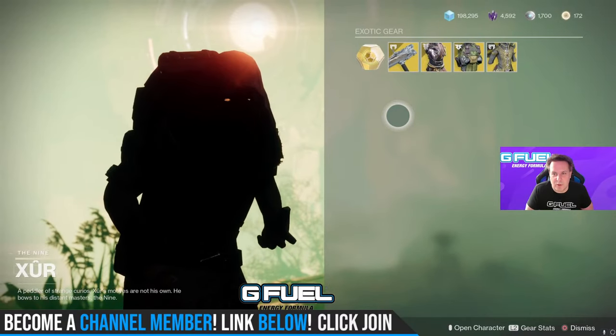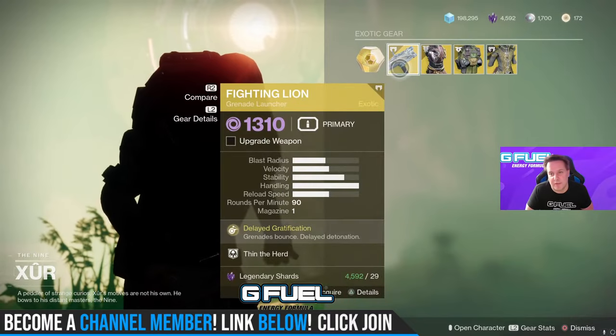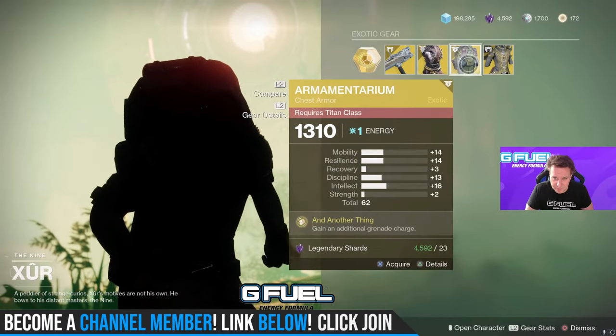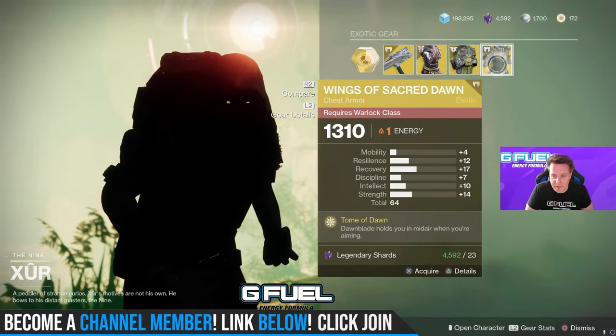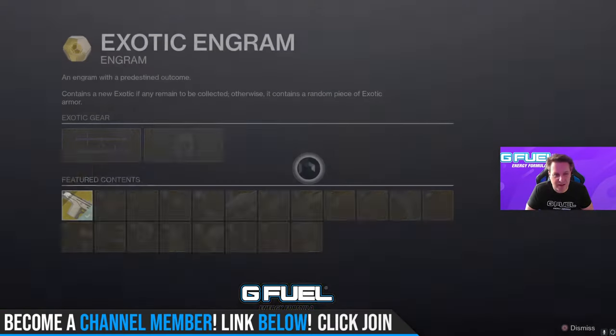Xur normally would have an exotic quest — a Cipher Quest here — but I already have it because I needed to get a Cipher. We've got the Fighting Lion, the Sixth Coyote for the Hunter, the Armamentarium for the Titan, and Wings of Sacred Dawn for the Warlock. We'll check the stat rolls in a second.